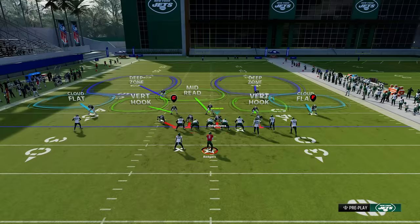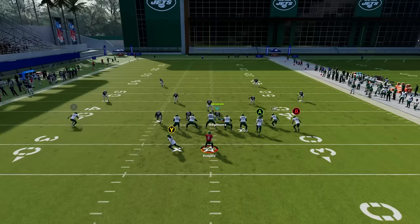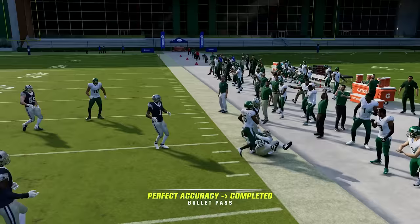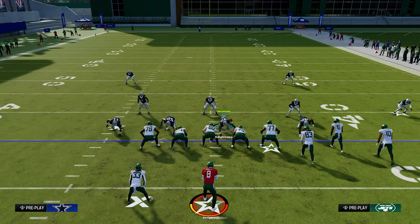If you want to ensure they play even better, you can back your coverage off by pressing Y/Triangle and then up on the left stick to give cushion — that way you guarantee they stay back there. When we try to throw that corner route, he's in even better position and it's a pick. Yes, we're leaving underneath open for roughly the same yards either way, but now we're taking away the deeper route. Since most players want to just chuck it deep, you're going to get a lot more interceptions doing this.